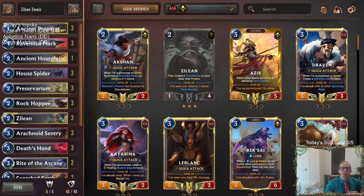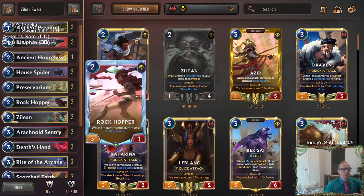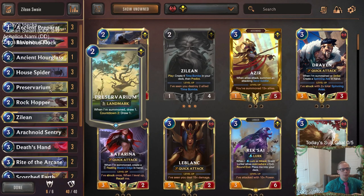Welcome everybody in Twitch chat and on YouTube for some Zilean Swain — first of three viewer-submitted donation decks today. This is going to be a Zilean Swain control deck that also focuses on landmarks and having our own landmarks be destroyed. Of course, Time Bombs are really good landmarks to have destroyed, so we're going to be looking for Zilean and Time Bombs quite a bit.